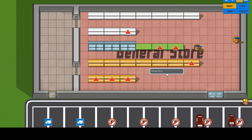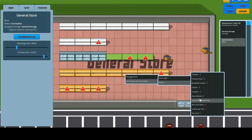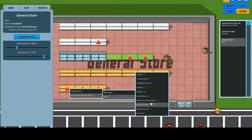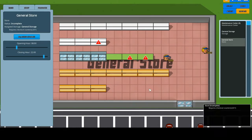Right, now we can set these up — one, two, three. Pet food right at the front.